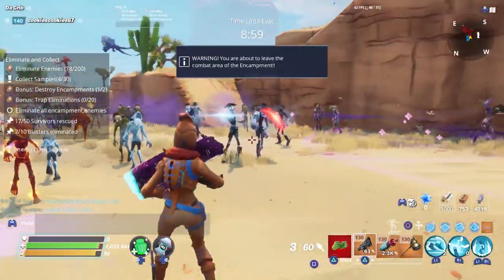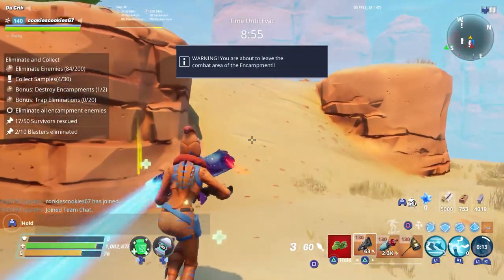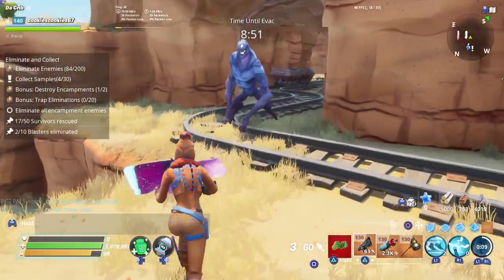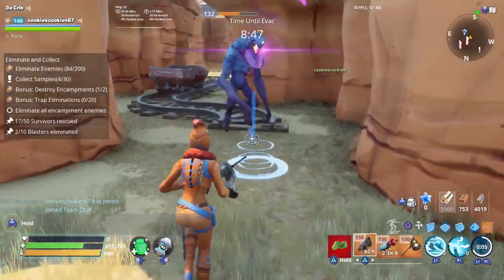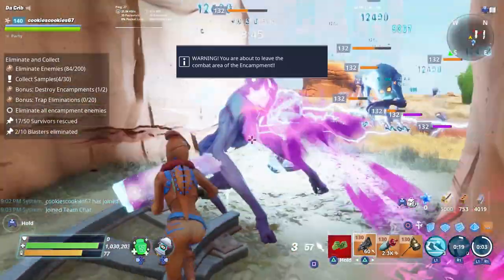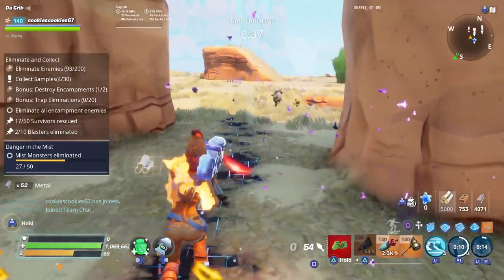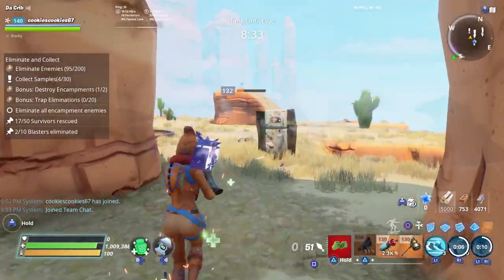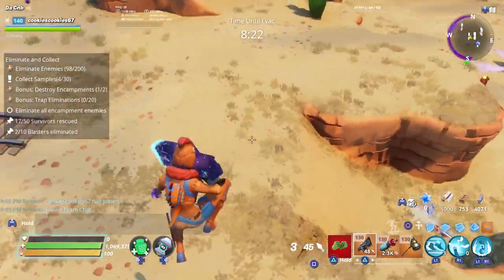One thing you will have to look out for is nature husks, because they can take your energy away. She's probably not going to be as good in ventures either, because ventures takes your energy away. But I still think she's going to be the best healing hero for everything else. Birthday Jonesy is probably still better for ventures because you don't need energy.